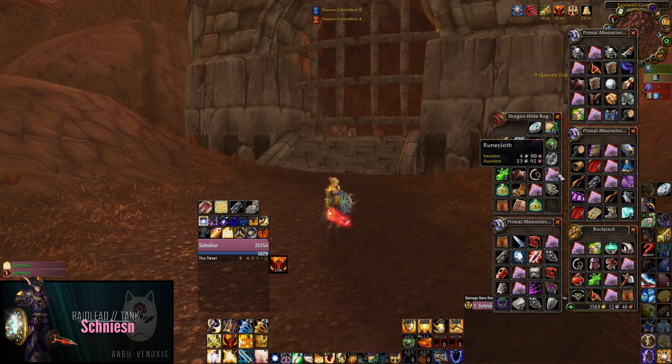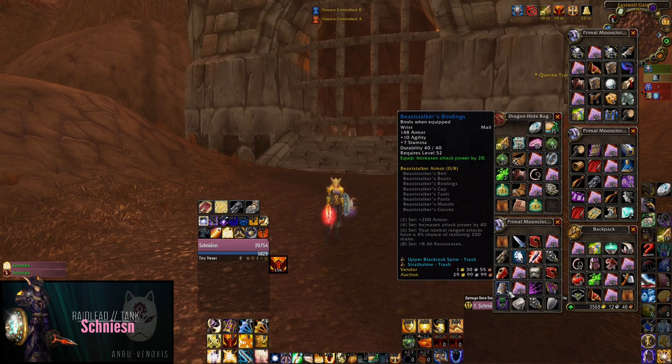If you disenchant the BOE blue items, look for Large Brilliant Shard prices — they are between 5 to 15 gold depending on the server. Try it out, check the prices on your server, and have fun making gold. I hope you liked this little guide. If you have any questions just put them in the comments or catch me when I stream live on Twitch at twitch.tv/schneezen. Have fun farming, boys!